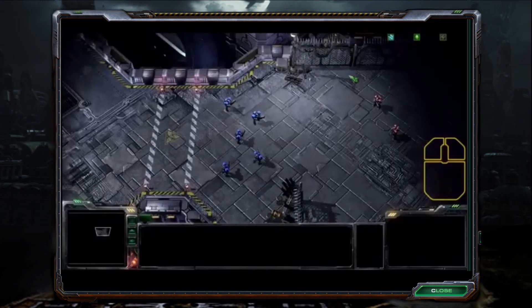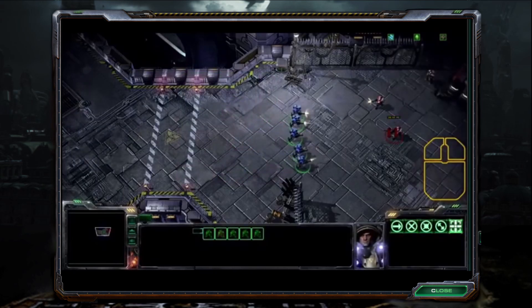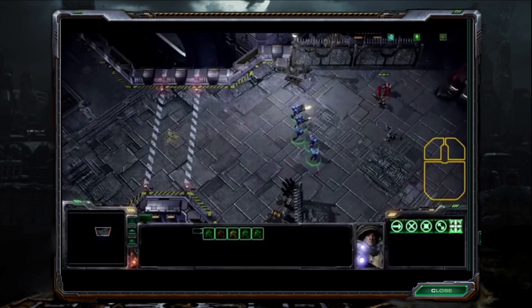To attack an enemy, select your units and right click on the enemy. During the attack, you can mouse over the enemy units to see the bar representing their life. A unit is destroyed when its hit points reach 0. You can also mouse over your own units to keep an eye on their health bars.